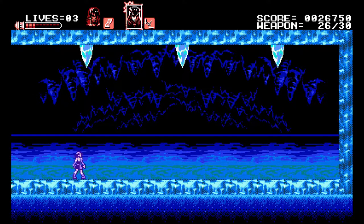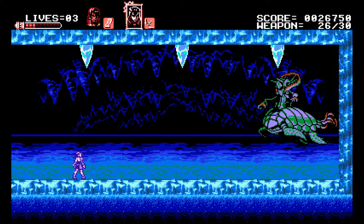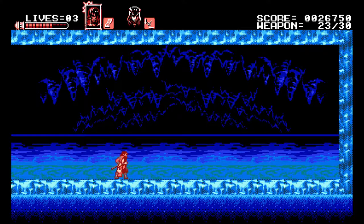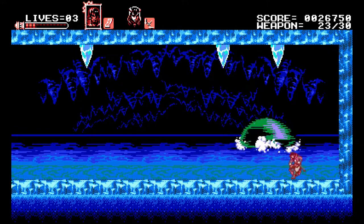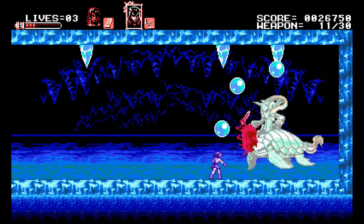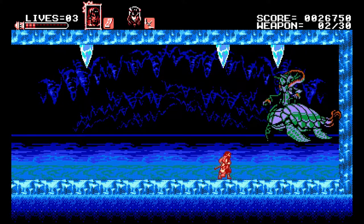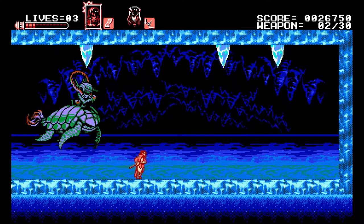I wonder if those spikes are gonna come down. It's a sin turtle! Duck for that, then this fall. Can I jump on those? I need to jump on those to get over him. Oh, just stay still — but not for that. Oh no, this is going badly. I missed the giant axe. Seems pretty good against him but I'm out of weapon energy.